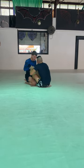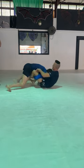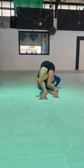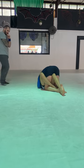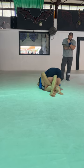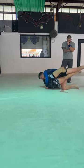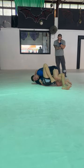Find overhooks, underhooks. Find a pass, or a sweep, or a good position. There you go. Fight that left leg through now — let's get that left leg. See if you can get that right foot butterfly. There we go. Now use that to sweep in.